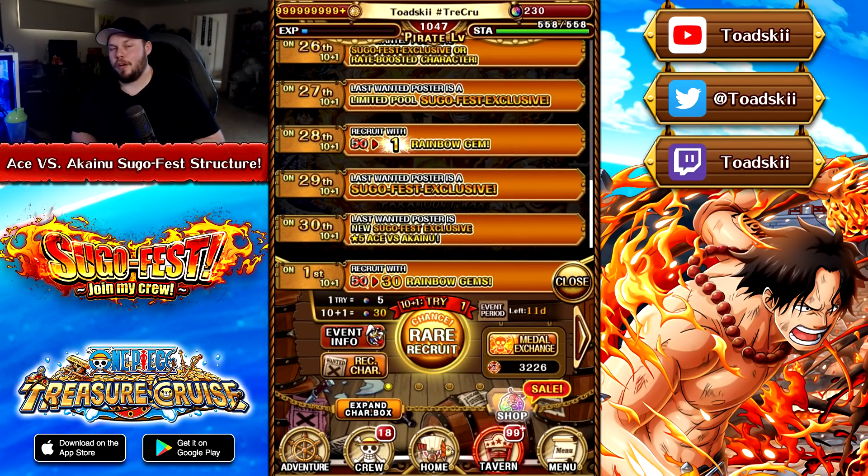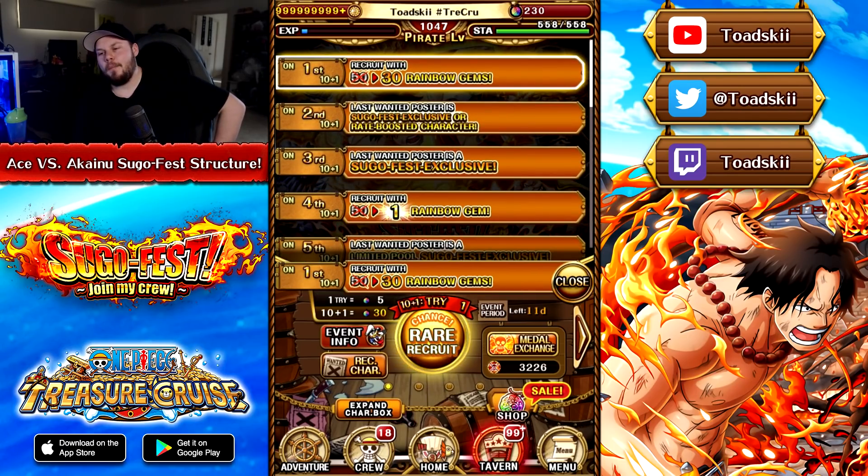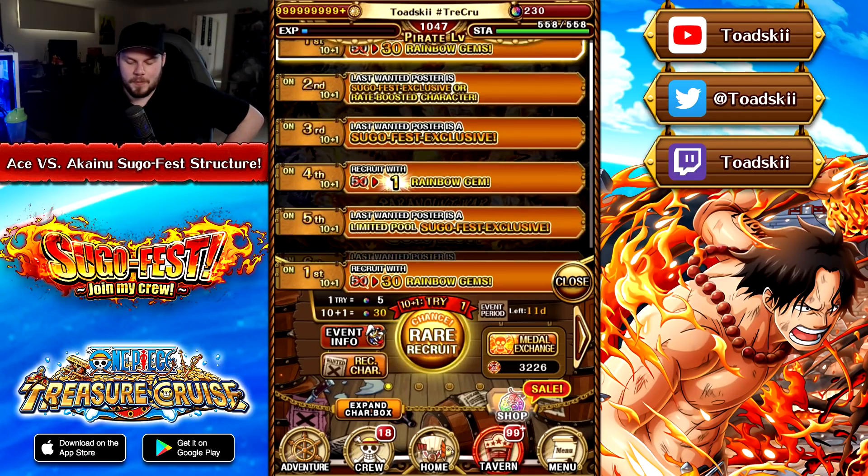If you compare that between this one and Kaido vs. Big Mom, this Sugafest structure already appears to be much better. When Kaido vs. Big Mom debuted, you got them on the 30th multi guaranteed and there were absolutely no discounts at all, so it was 1500 gems to go from one to 30. So we do at least get a 363 gem discount, which I guess is nice at the end of the day, but it's still very, very expensive.